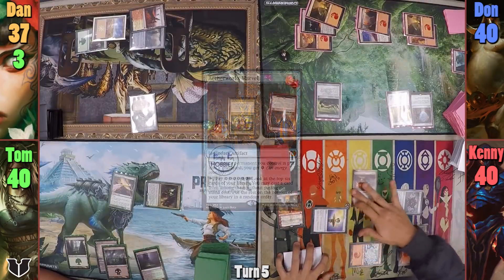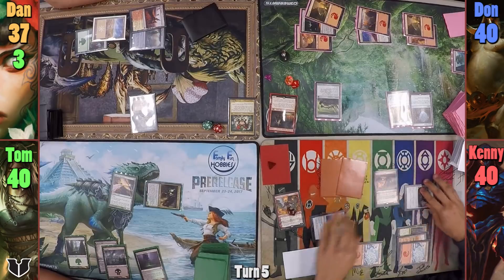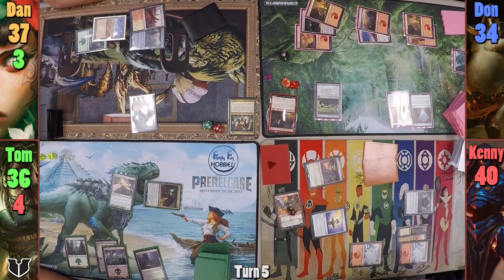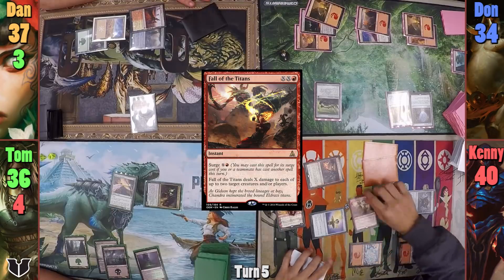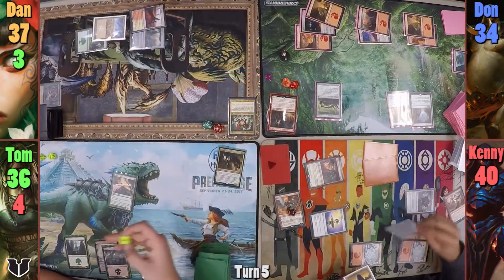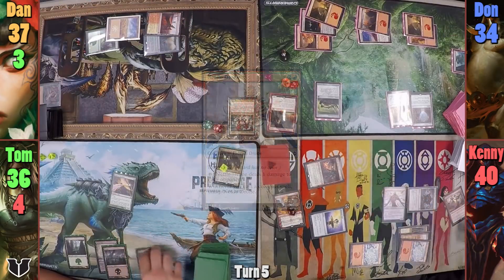Don brings out an Aetherworks Marvel. Kenny taps out to cast Chandra Flamecaller, upticks her to make two 3-powered Elementals with haste, and swings Neheb at Tom and the two Elementals at Don. In his second main phase, Kenny gains ten red mana and casts Fall of the Titans with a Surge cost to deal six damage to Dan's Wyrm and Tom's Marin. He uses his remaining three mana to cast Nettledrone and passes, exiling his Elementals at end of turn.